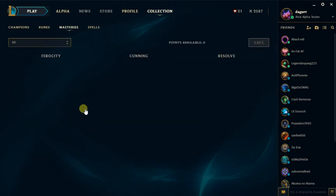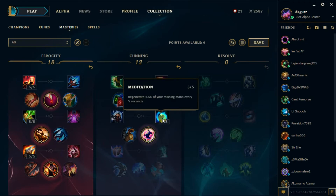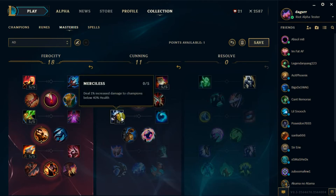Masteries. Let's see how this looks. When I try to do this in champ select, it seems to always have problems, but it makes a very dramatic noise. I can switch these without having to delete everything — that was really annoying before.